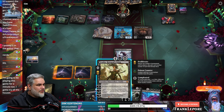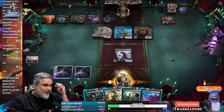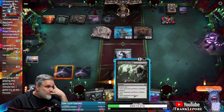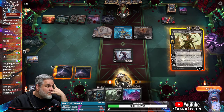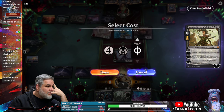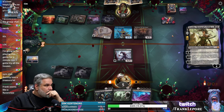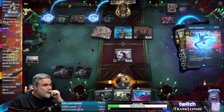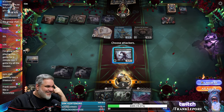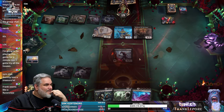She starts with 4, she goes to 2, and she still survives an attack. We could also invoke but then they're just gonna sacrifice the token. Fantastic, alright. I'm pretty sure this game — that's gonna be the end. Unbelievable.